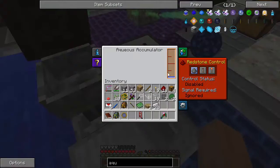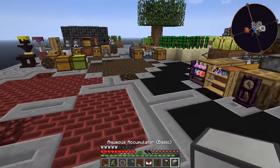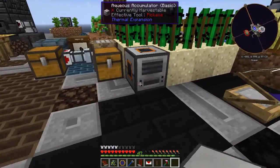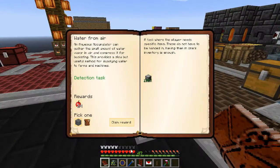Copper gear, servo — I probably should make more glass. Now we have the aqueous accumulator. Interesting — it will suck water out of the atmosphere, which is good for machines that need water. We'll leave that there for now and take the water infused stone.